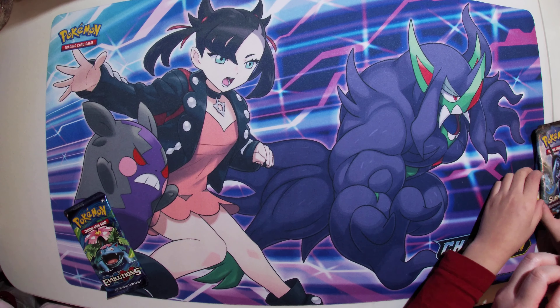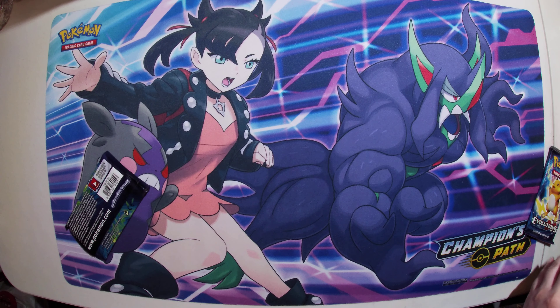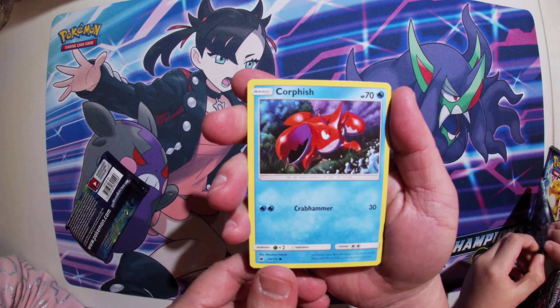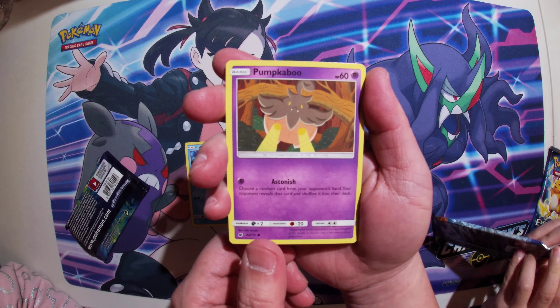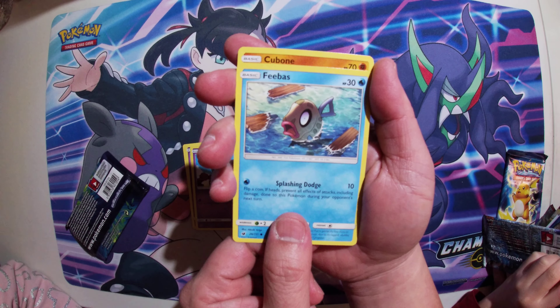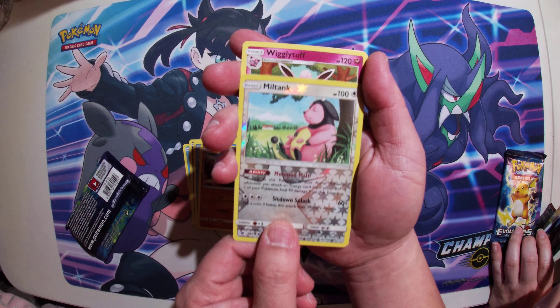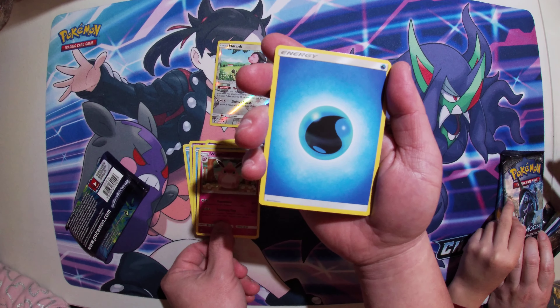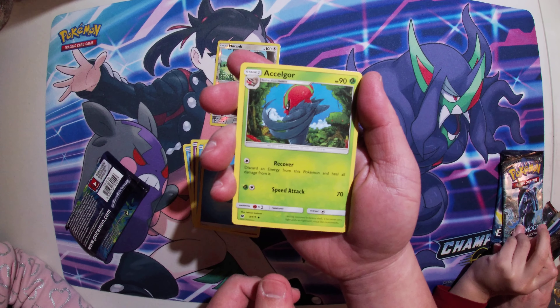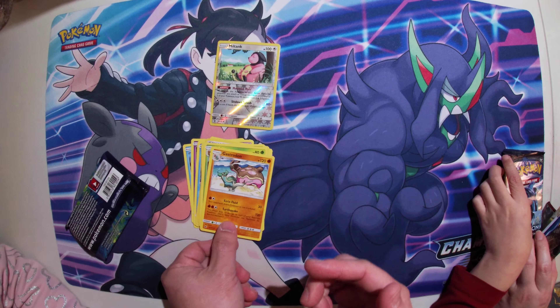We're going to open these. A Pumpkaboo. A Salamence. A Pee Bass, or you could call it Phoebies. A Keel Bone. A Miltank, Holo Reverse. And a Wigglytuff. That one looks angry. And a Water Energy. An Anchor. A Kakuna. A Gastrodon. And that's it.